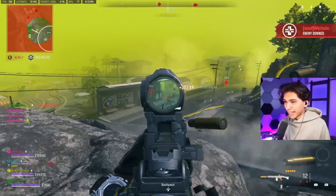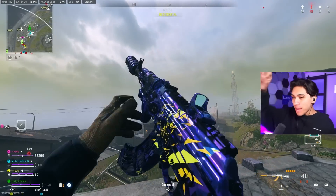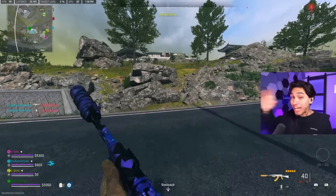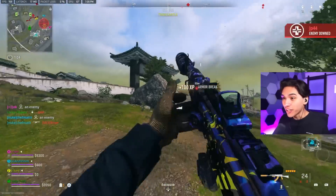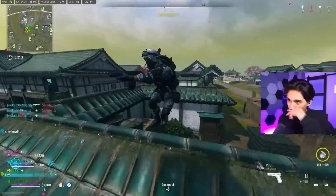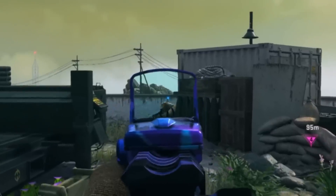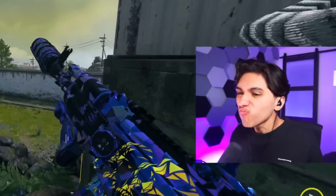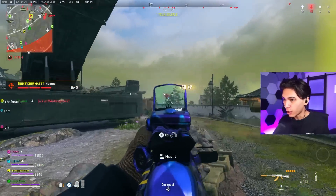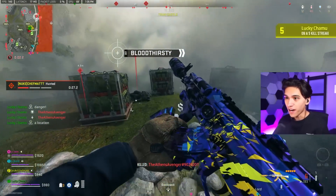Next weapon of choice is the Kastov 762, bringing back the meta from Warzone 1. We have it here to help us learn how to center our weapon. Not only does this thing have zero recoil, it packs a punch too — though it still isn't our number one weapon yet. People are flying in from everywhere — center the gun, take a couple shots, put them down.